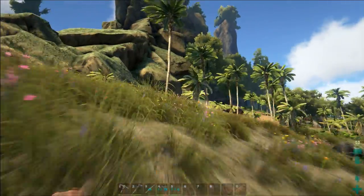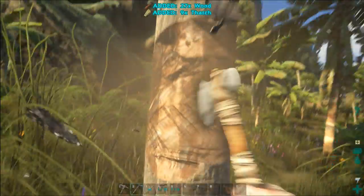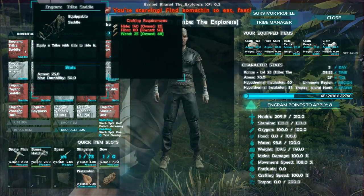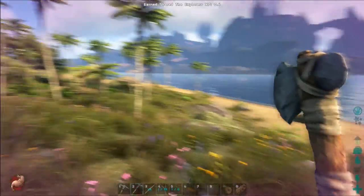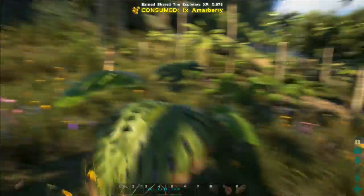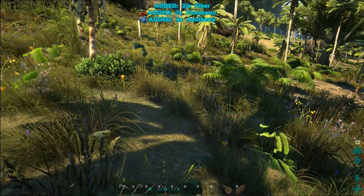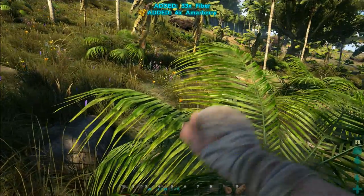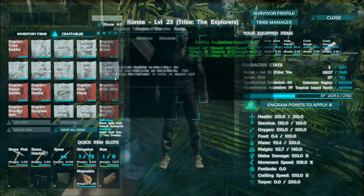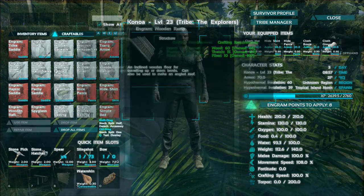Raz, you said you can make the trike saddle — see if you can make it, but I think you need a lot of hide. I unlocked it but went for the forge instead. I can make it actually but I need a lot more hide — it's not a priority right now. The forge is what we need to bake weapons. We need raw materials like metal ore, smelt that into iron bars and metal bars, and we do that with the forge.